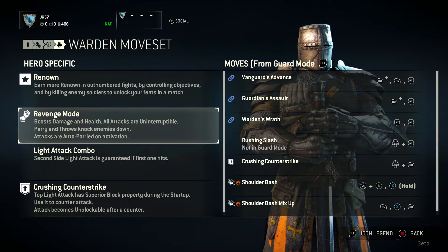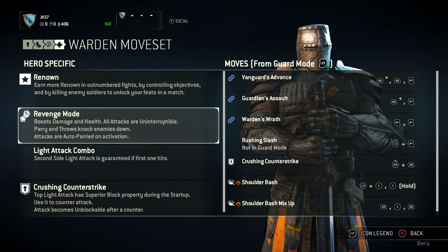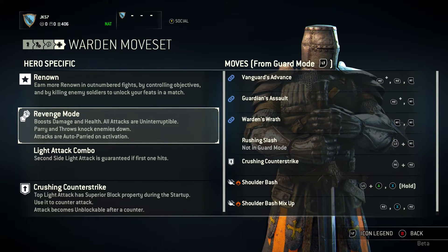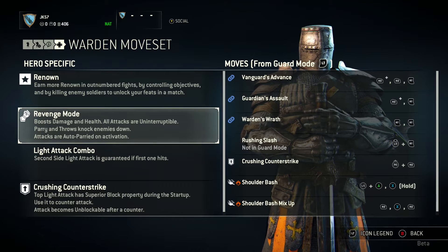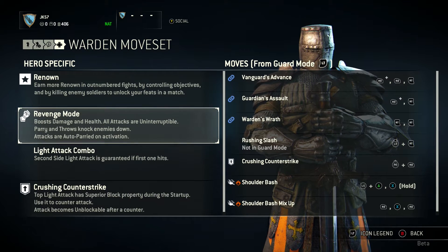Revenge Mode: boosts damage and health, all attacks are uninterruptible, parry and throws knock enemies down, and attacks are auto-parried on activation. Revenge mode is very handy, and I'd highly recommend it no matter which game mode you're in. It's just awesome.